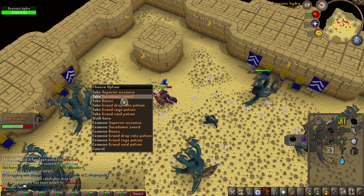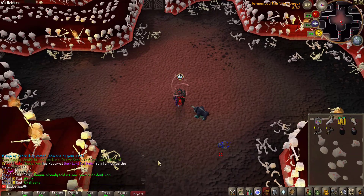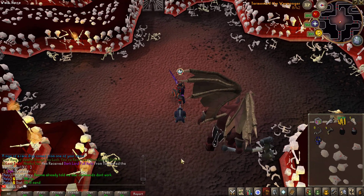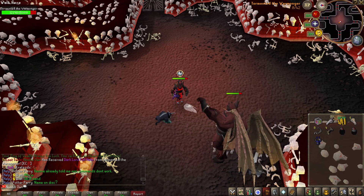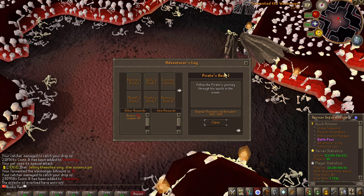No way — we just got a Dark Lord full helm as a drop from the Warmonger at kill count 8, which is very early. We definitely got spoonfed on that one. The drop rate is 1 in 957 and we got it in 8 KC. Also just realized I completed the Pirate's Book task by defeating 100 monsters underwater.